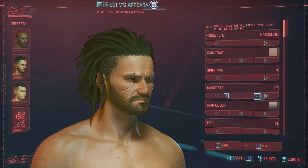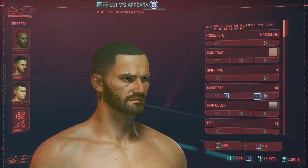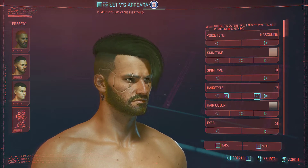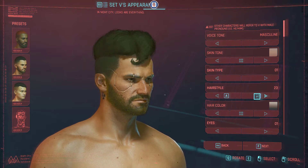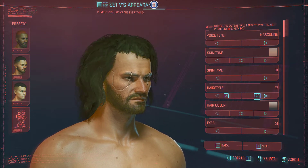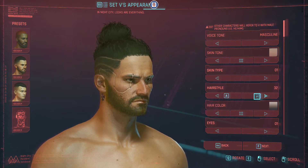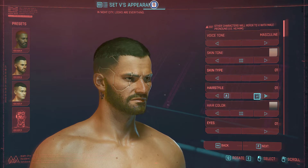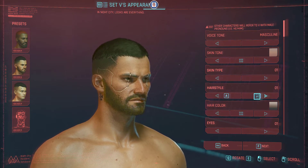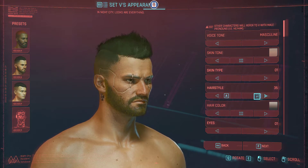I'm not laughing at any specific style — you can choose whatever you want. In total there are 39 different hairstyle options. One is a shaved/bald head, and it also includes Rasta styles. You do not have to hurry — you will find whatever you like.